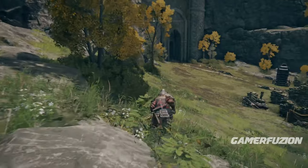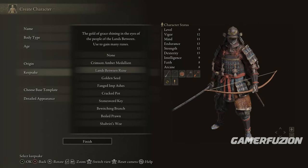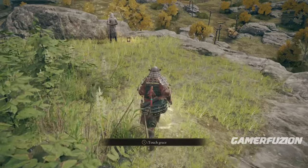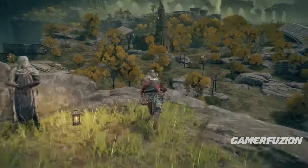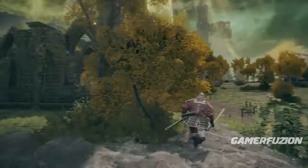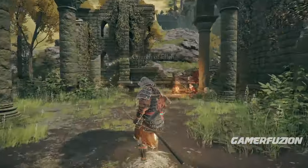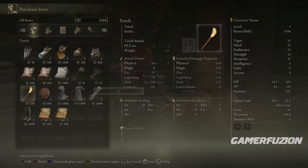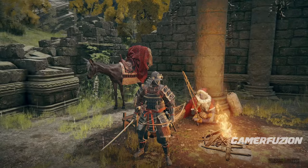As you start your character, it doesn't matter what type you choose. Go into Limgrave, get the first grace site, then go to the first church. Right before you get to the Church of Ella, pick up the golden rune on the floor, and use it to get a torch — you're going to need that torch later in the game.